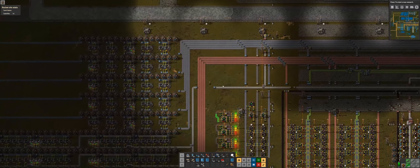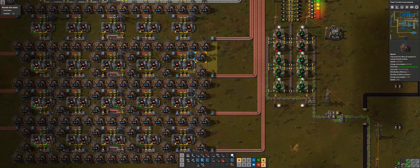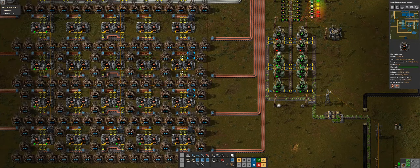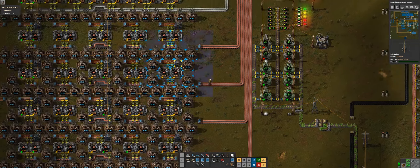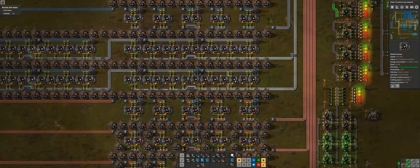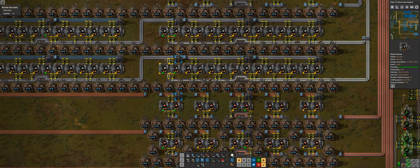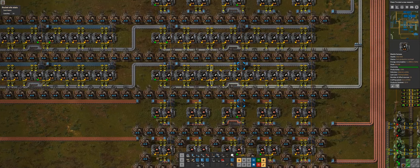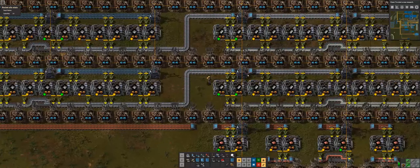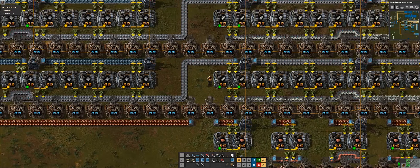I've been playing around with some ideas. Previously we had this layout where we have the beacons in between the machines, which allows us to get a couple more speed beacons. But in my testing I had a bunch of smelting layouts and this one seemed to be the best in terms of space. Because we don't have the beacons in the middle, we can fit more machines, which works out better since we're limited on space. We're reconfiguring to use bots instead of belts.